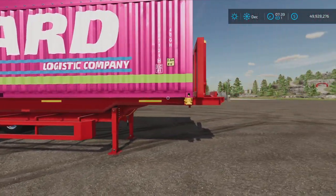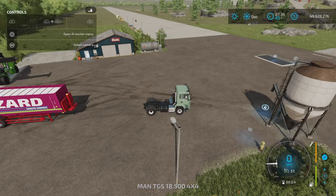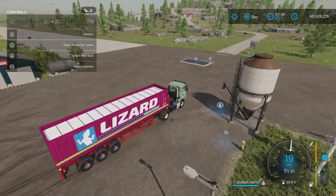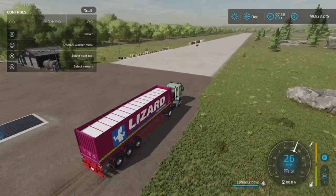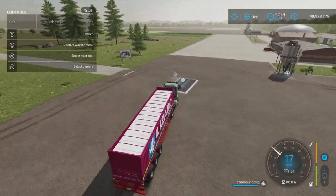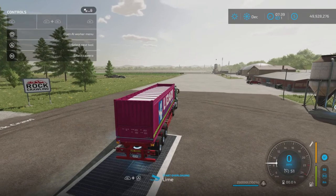Here we have the biggest one set up on a trailer — a 40-foot standard trailer. Let's back it up and hook up. I have filled it with lime and I'm expecting it to be fairly light, which it is — very easy to drive around. So it's not giving me the weight of 250,000 liters of lime, which would have me barely moving. I think it either uses standard fill rate or starts empty — a lot of them are basically empty trailers.